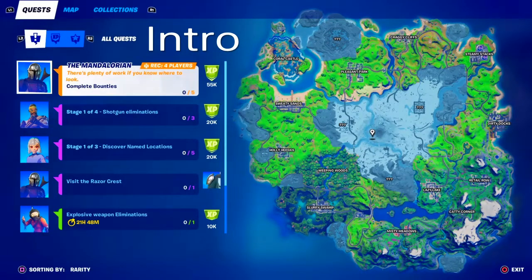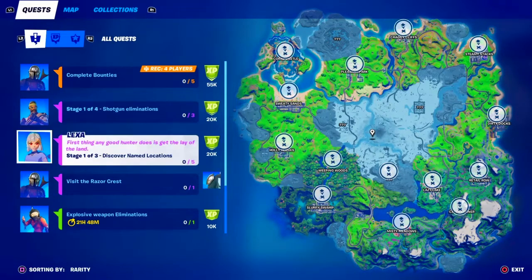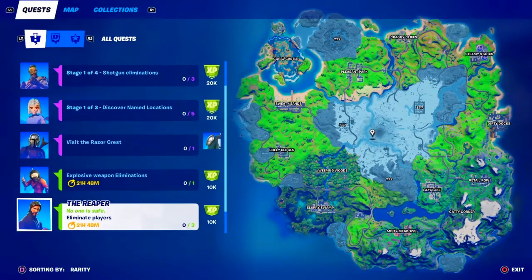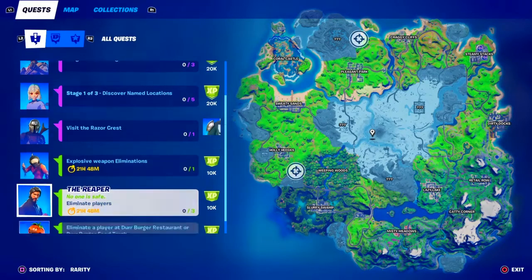What's going on everybody, FreeGameFrank here with a quick tour on how to complete all of the Week 1 challenges. This week is going to be pretty easy. First off, we're going to be doing shotgun eliminations - that'll be easy. Discovering named locations will be easy because you can just go to the question marks and easily find new locations. I'm going to show you how to visit the Razor Crest, eliminate players, and eliminate players with explosive weapons.